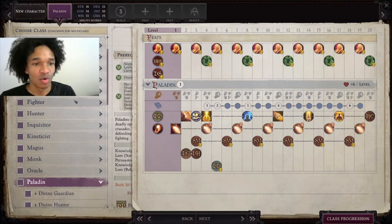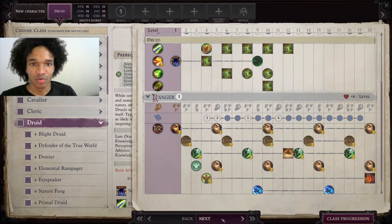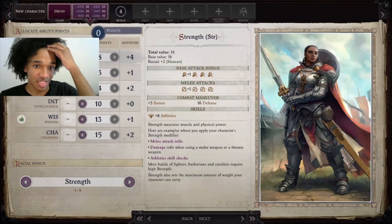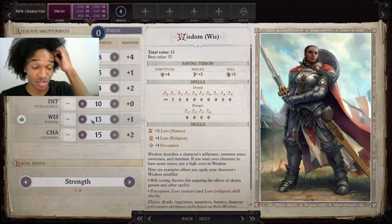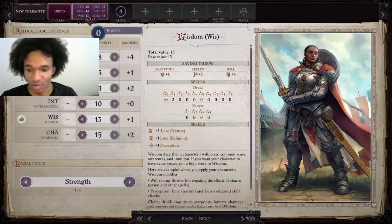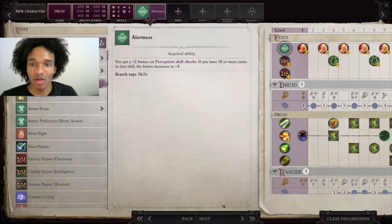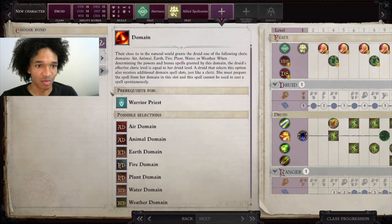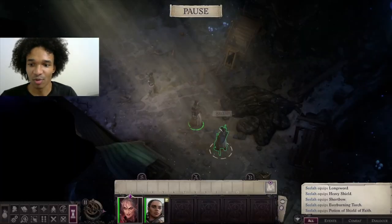Basically, you want to respec them twice. The first respec, you make them something entirely different — like a Druid-Ranger. Also here, make sure their racial bonus is the one you want. Seelah's racial bonus is Strength, so if you don't change the default (which defaults to Wisdom for a Druid), change the racial bonus to their correct one — you can look that up online. So now Seelah is correctly a Druid-Ranger. Now that she's a Druid-Ranger, we can respec her one more time and make her a Paladin like she should be.